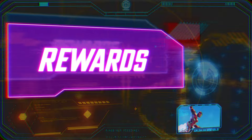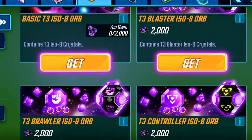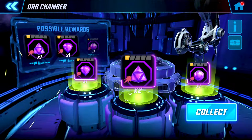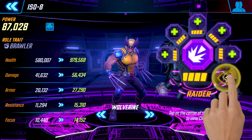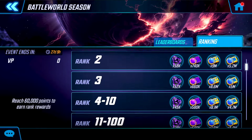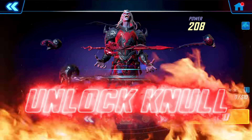Of course, no challenge is complete without rewards. Battleworld will be a major source of Purple Iso-8 resources. Plus, by taking down enemies and bosses, you'll earn valuable Null character shards. So not only do you get stronger, but you could unlock one of the deadliest allies in Marvel Strike Force.